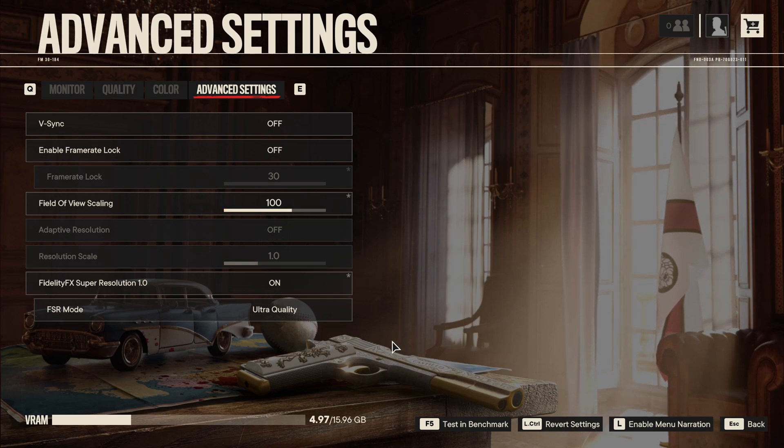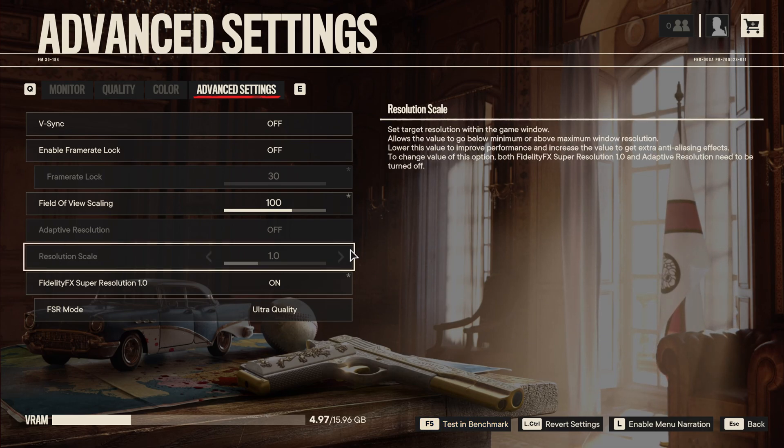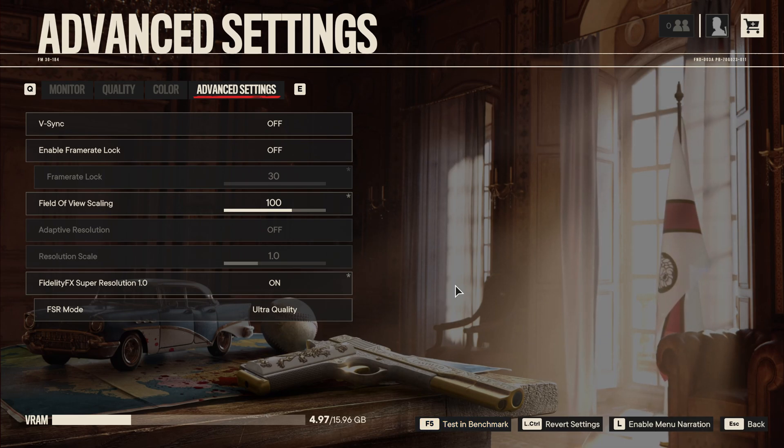So that's pretty much it. You can test your settings in the benchmark to see your average FPS, but honestly I prefer just testing it in the game. If you feel comfortable with your FPS and your image quality, go with it. If you have any questions, just comment in the YouTube section — post your rig, CPU, GPU, and RAM and I'll try to help you as best I can. And don't forget to subscribe to the channel. Peace!